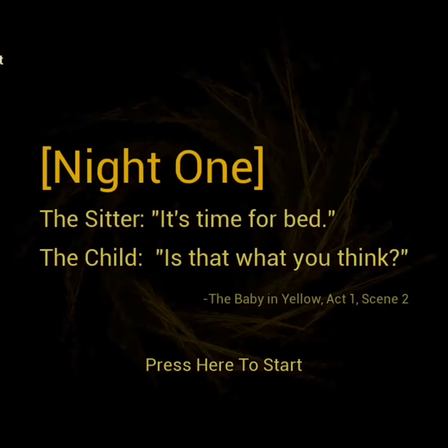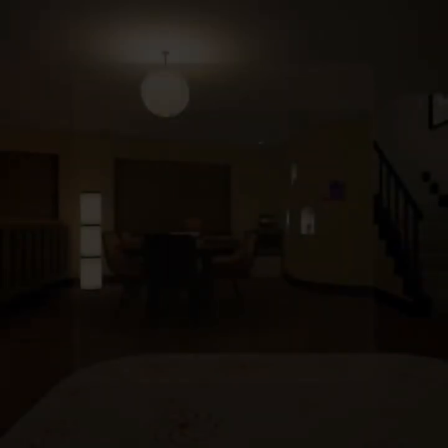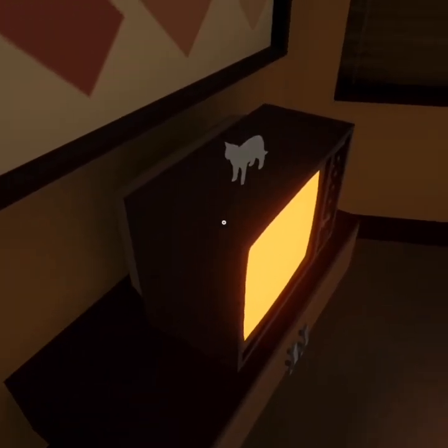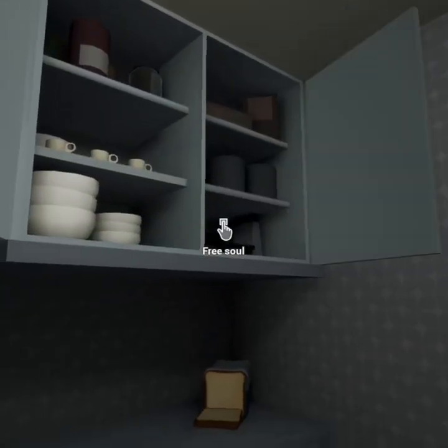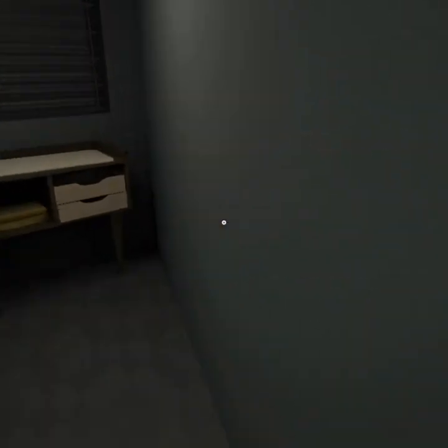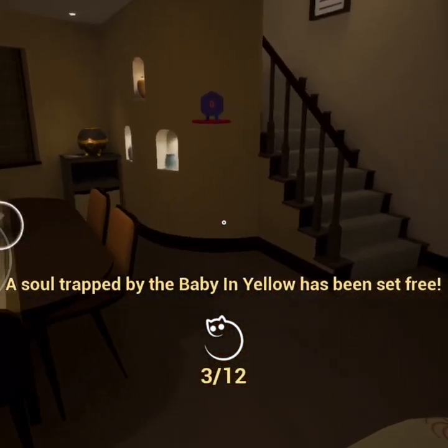Now we are playing Night 1 in Baby in Yellow. The first soul is on top of the TV. The next one is in the drawers in the kitchen — the two top drawers. Then you go to the bathroom and look to the shelf on your side. That's three souls.